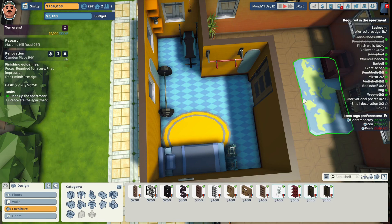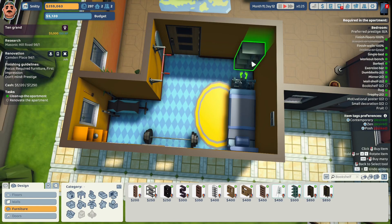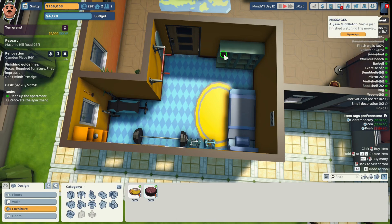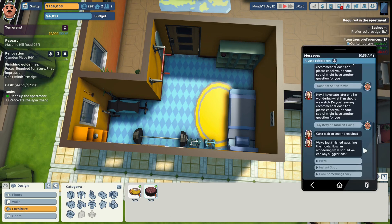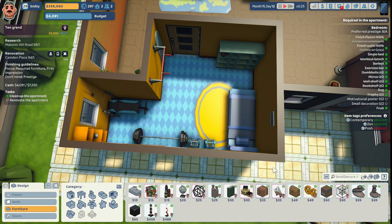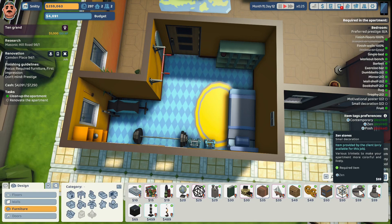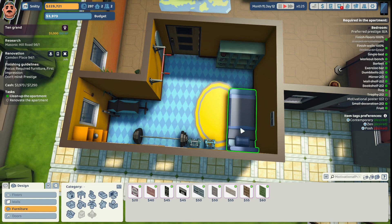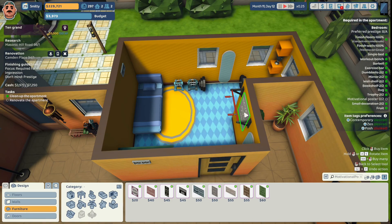They want two bookshelves — we can give them this zen bookshelf in blue at the foot of the bed. The barbells are moved so nothing is blocking the path. They want some fruit — we'll put the bowl of grapes on the bookcase. Alissa Middleton says, 'We just finished watching the movie; I'm wondering what we should eat — any suggestions?' We'll say cook something fancy. They need two small decorations — these zen stones, provided by the client, go on the bookcase. We're gonna add some motivational posters: 'Never Give Up' behind the exercise bar, and 'Dream Big' over the dumbbells.